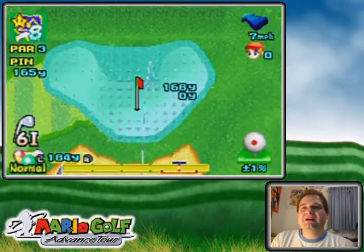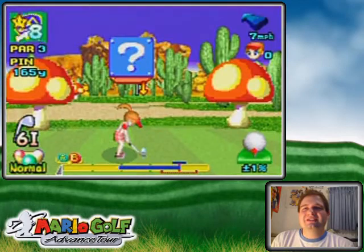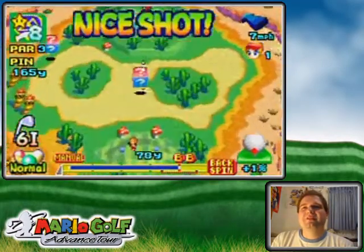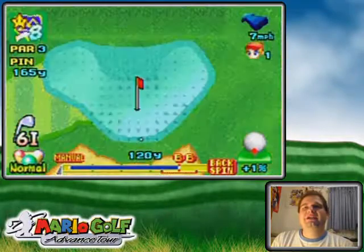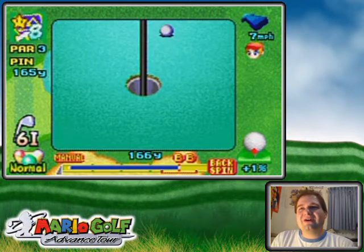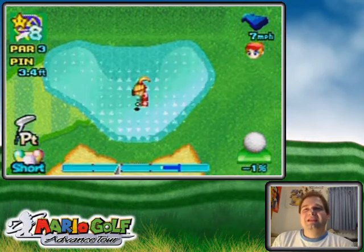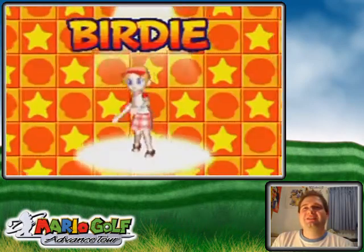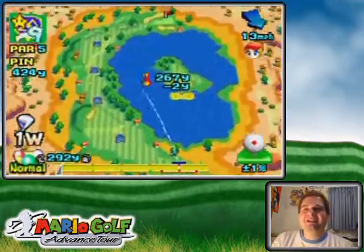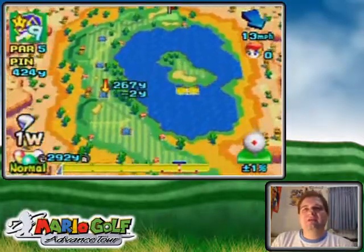Forget the boxes — I'm not gonna risk another loss of birdie trying to get into a box that's not gonna give me anything useful at the moment. A nice backspin into the hole — alas, I'll have to settle for birdie. Hole nine: they put boost panels over here to help you make the gap over the water.